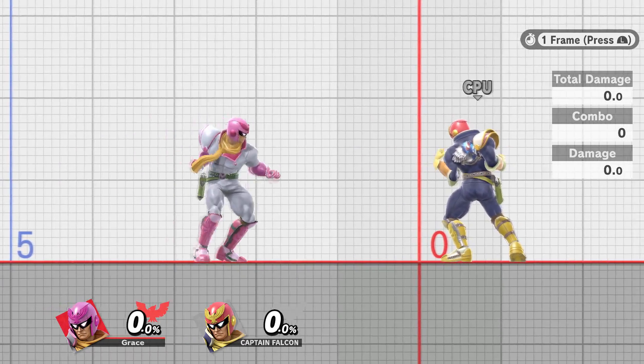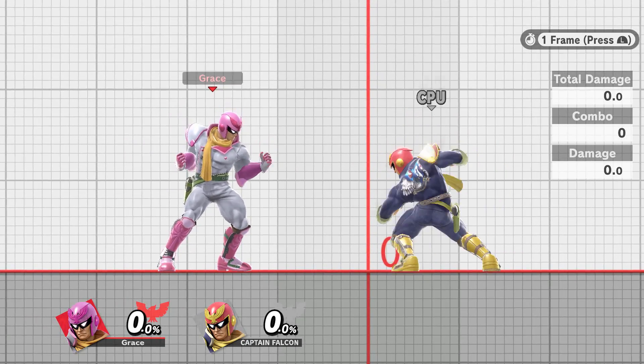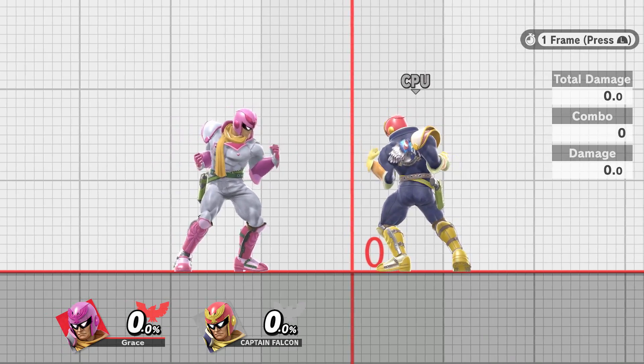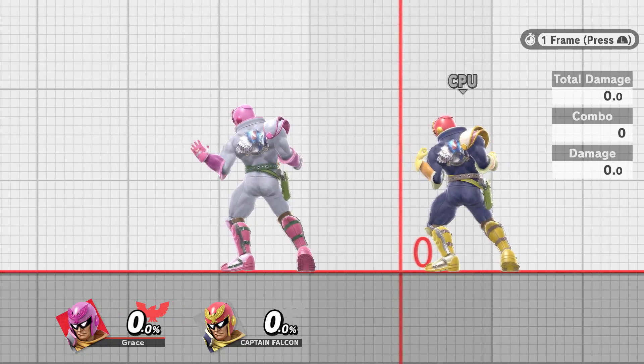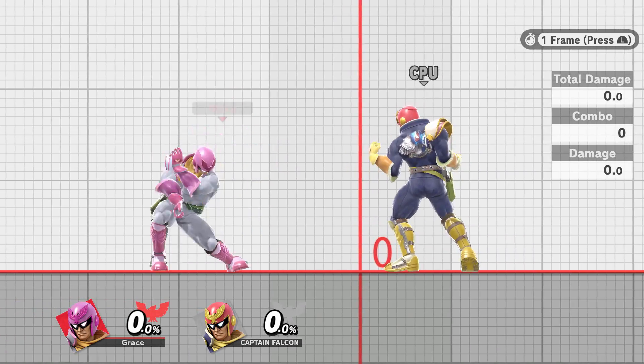They could just fix Falcon's dash and not require a super special input just to get a dash that's a little bit better than Ganon's — because that's really what we're getting out of this. Until then, this is pretty much what we have to work with. Hopefully we can find some way to make this better, more reliable, more consistent. And until then, we've just got to work with what we've got.